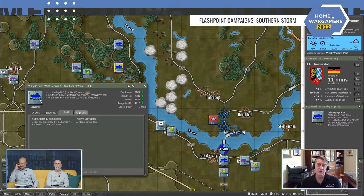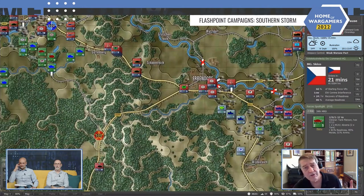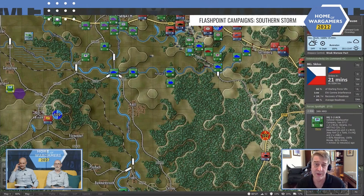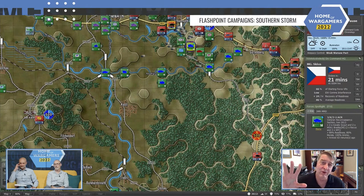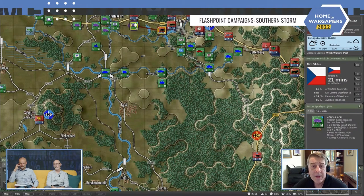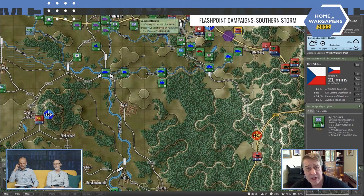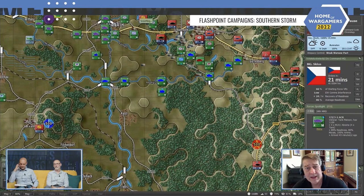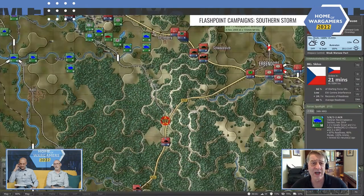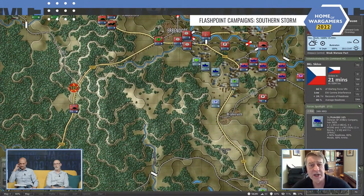The particular forces for Southern Storm have eight nations — the four from the old game: the US, the Soviet Union, West Germany, and United Kingdom. Because we're in Bavaria now and related areas, we add in Poland, Czechoslovakia, France, and Canada, because they were involved down there. Unlike the last game, which came out almost exactly nine years ago, you could only have one nation per side. Now you can have multiple nations per side, and you as a commander have a nationality.